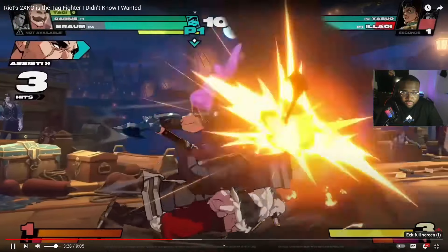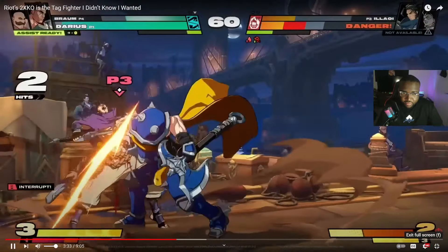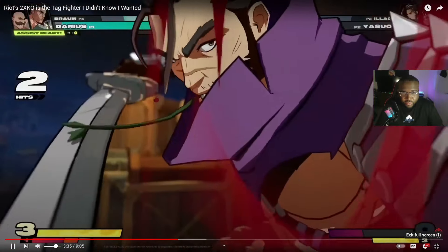2XKO is easy to pick up and play, but it also has all the depth a fighting game needs — a strong strike-throw game, some of the dirtiest mix-ups you've ever seen, and stylish combos that will melt health bars and look good doing it. Being able to pull off attack combos is so satisfying.